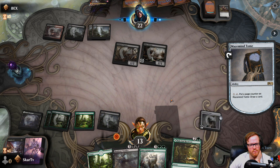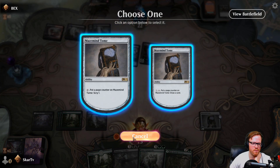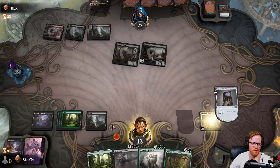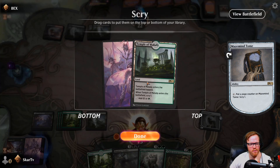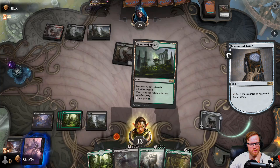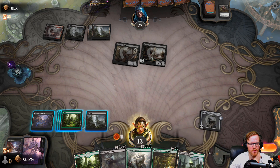I'd rather draw — I can just draw something better. Let's take a look. It's in the book. Yeah, we'll take that too. We can use Temple of M'lady.